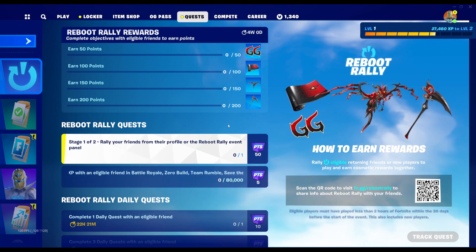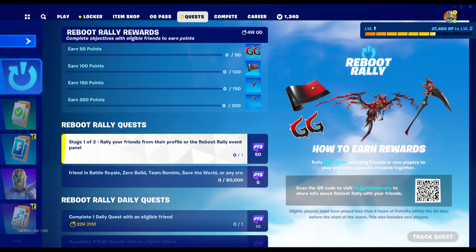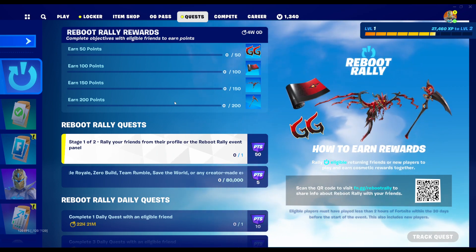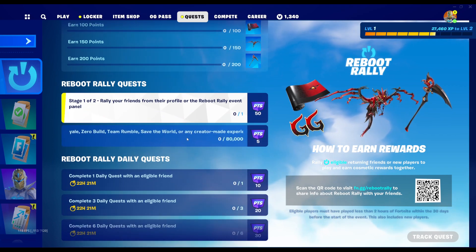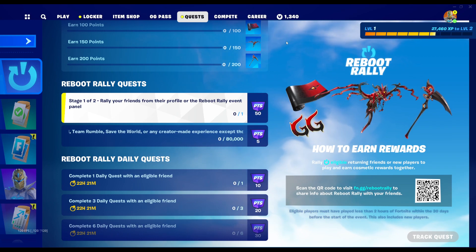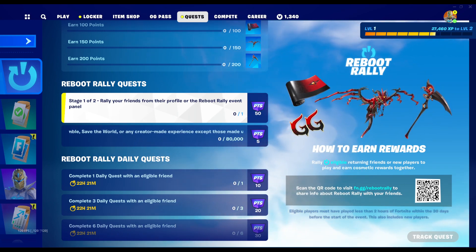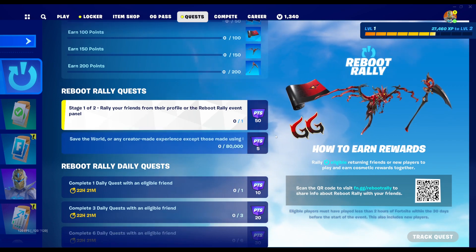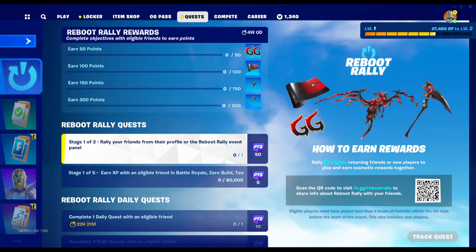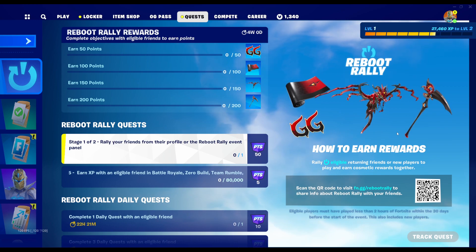Let's start off with what you see on screen — these are the Reboot Rally rewards. They are all available right now upon logging into the game, and you get these just by earning points from doing challenges with a specific friend. You have to rally your friends from their profile or from the Reboot Rally event panel itself, which can be done here through this little QR code. Once you're playing with a friend — it could even be an alt account — all you have to do is get 200 points and you'll get these four cosmetic rewards.